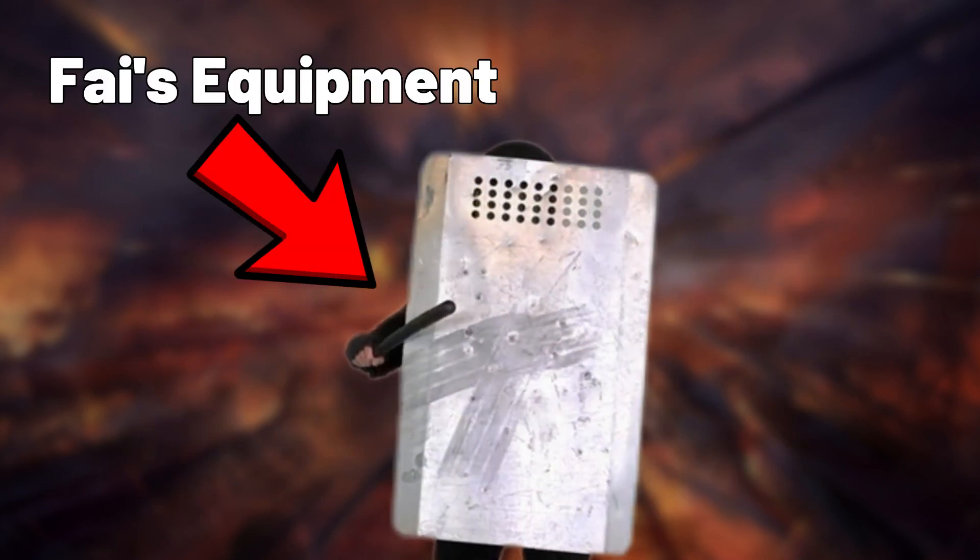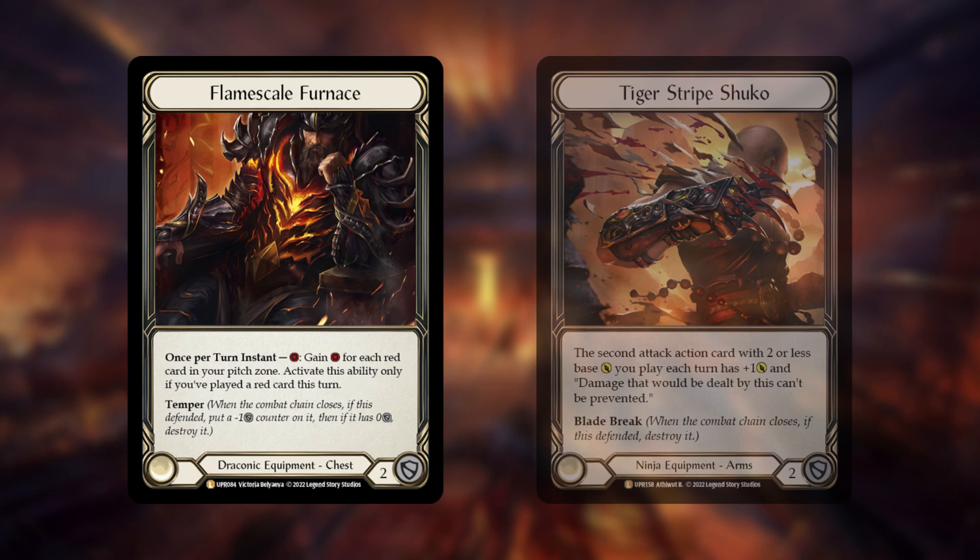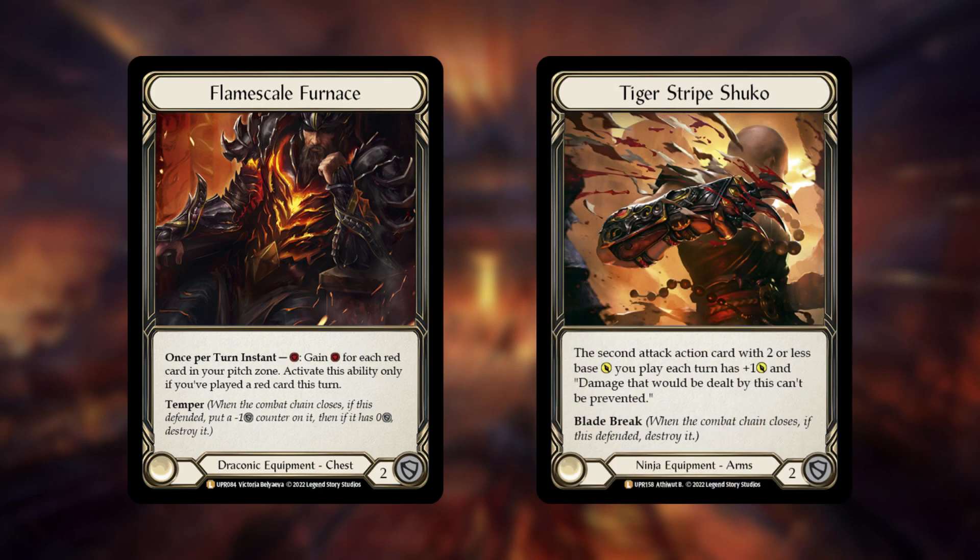Fi has access to very good blocking equipment in Flamescale Furnace and Tiger Stripe Shuko, which allows him to keep cards in his hand but also block opponents' on-hit effects.